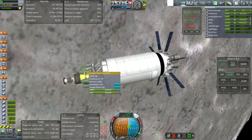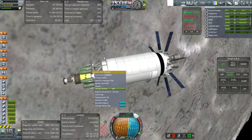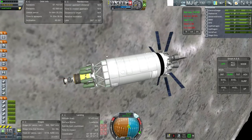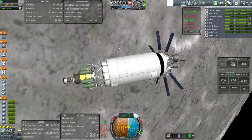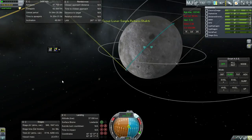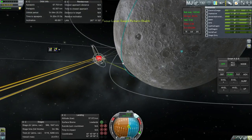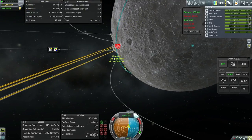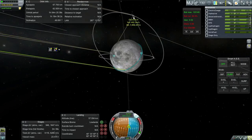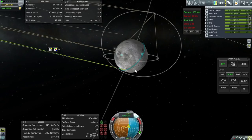Another complication is that I'm using one kilonewton thrusters here and they don't throttle. I don't have them action-grouped so I can turn some off and some on — I could have done that, but I didn't. Also, we might have a horizon problem: if we try to land right now, we might be blocked by the horizon of the Moon from communicating with Earth. So we do need some of our satellites overhead before we start.